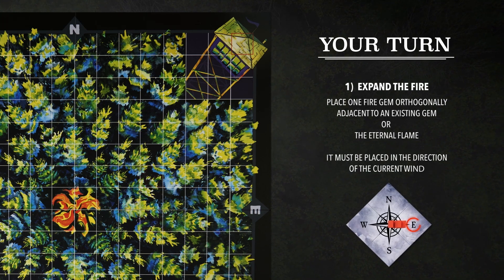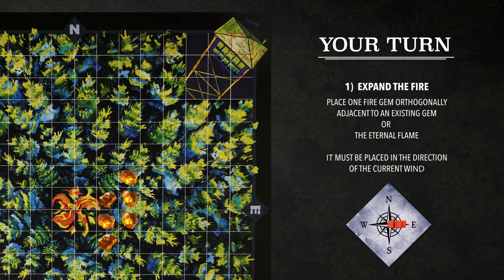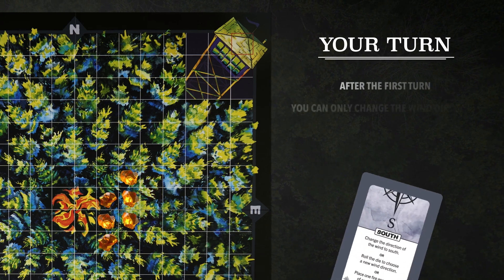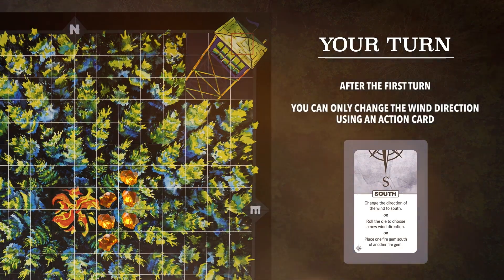If the wind is heading east on your first turn, you could choose to place your one gem here or here. But as the game progresses and the fire spreads, you could place it in any space east of the fire on the board. After the first turn, you can only change the wind direction by playing a wind card from your hand of five action cards.